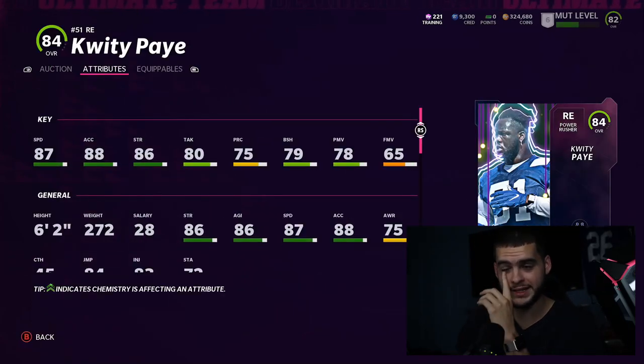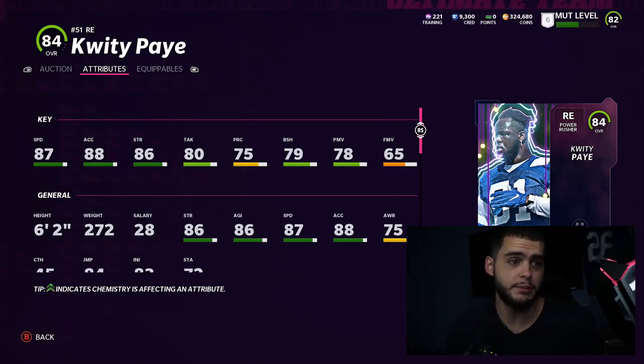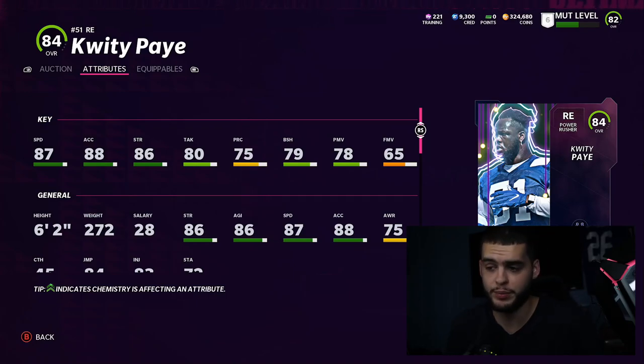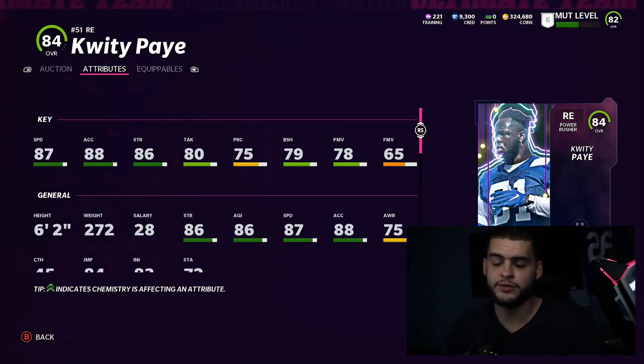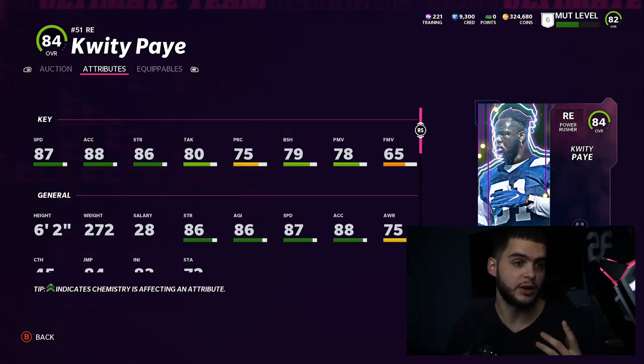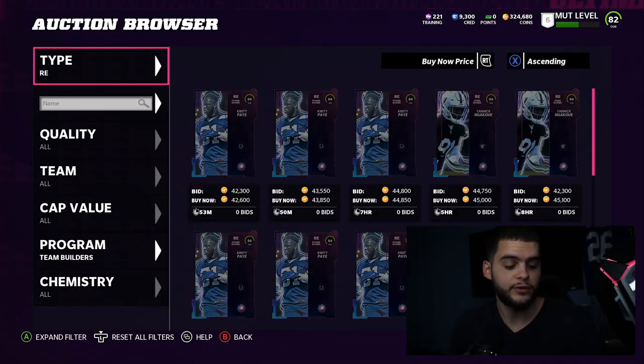At number three we have Quincy Pay. He may only be an 84 overall like everyone else, but he has 87 speed and 88 acceleration, making him probably the fastest end in the game for at least a month. He won't have crazy block shedding or power moves, but if he gets off the block he has the speed to chase down on stretches. He won't be great as a QB spy but that speed alone is dominant. I personally won't take him because I'm getting Aaron Donald and already have Jack Youngblood.